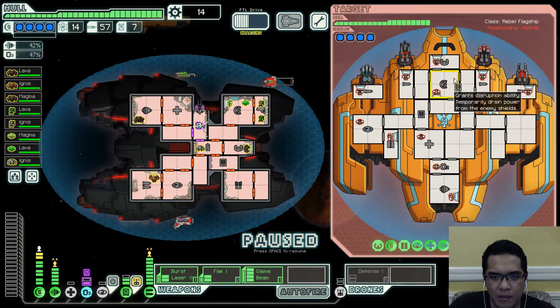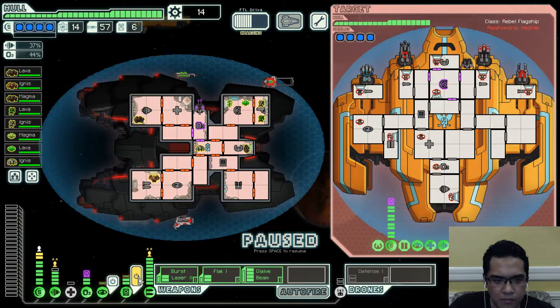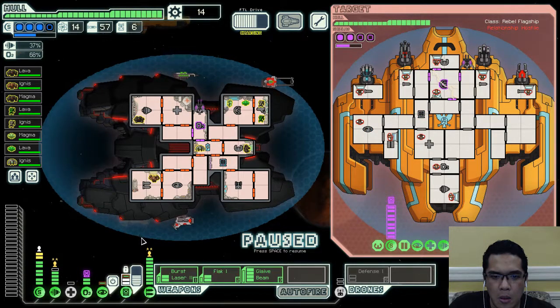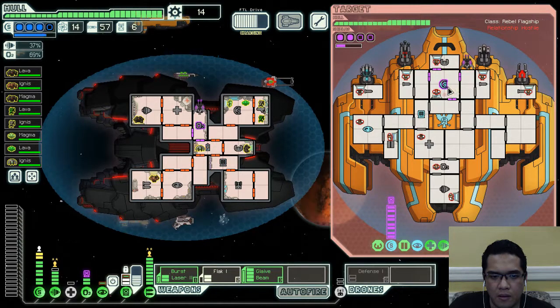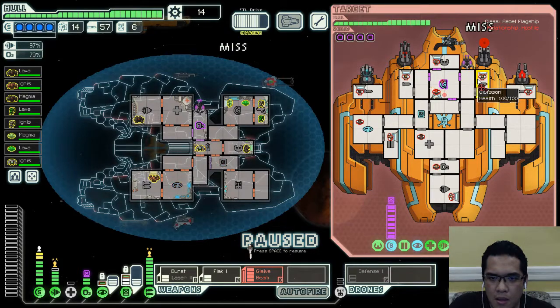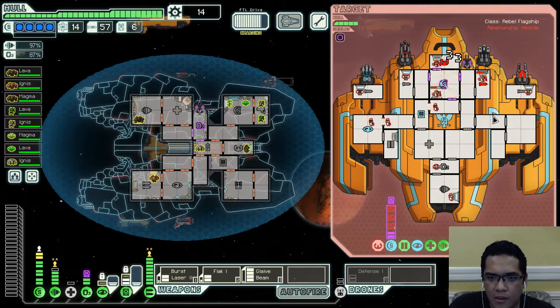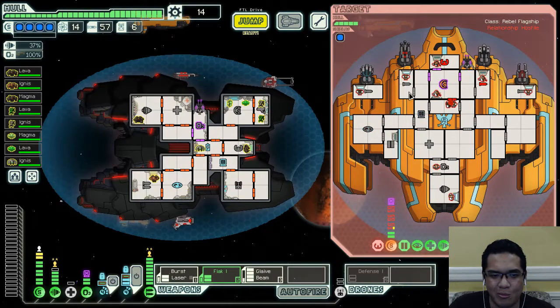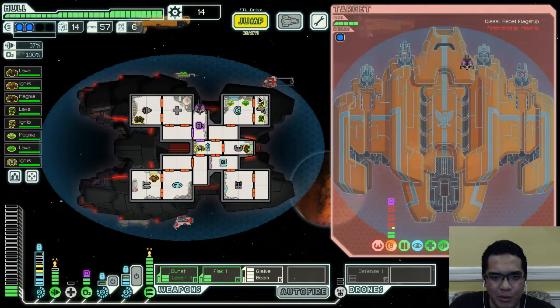I can just devote some power onto my oxygen system. Time to hack you now. I don't need defense drones — I have hacking. Now cloak, and just do this. The Glaive Beam can immediately shut down a single weapon system with just one swipe — beautiful!